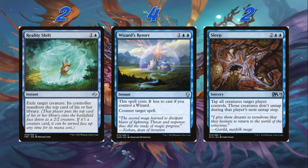Then we're playing four Wizard's Retort — one blue blue instant. This spell costs one less to cast if you control a Wizard: counter target spell. We are playing a lot of Wizards — I would almost say most of our Merfolk in the deck are Wizards. If we have a Wizard, this is just Counterspell — flat Counterspell. Everybody loves Counterspell. Then as our spicy card, we're playing two Sleep — two blue blue sorcery, tap all creatures target player controls, and those creatures don't untap during that player's next untap step. Against a lot of aggro decks, this is just game over. We cast Sleep, attack, they don't untap, and the game's over most of the time — or at the very least it puts them way behind.